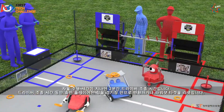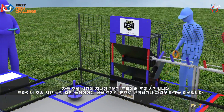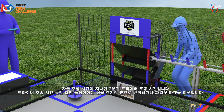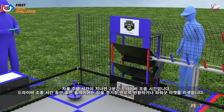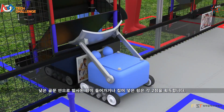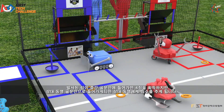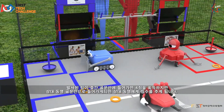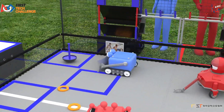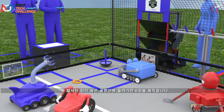Following the autonomous period is the 2-minute driver-controlled period. During this time, human players are expected to return rings to the playing field, as well as reset power shot targets. Each ring launched or placed into the low goal earns 2 points. A ring launched into the mid-goal earns 4 points. However, rings launched into the opposing alliance's goal earn points for their alliance. A ring launched into the high goal earns 6 points.